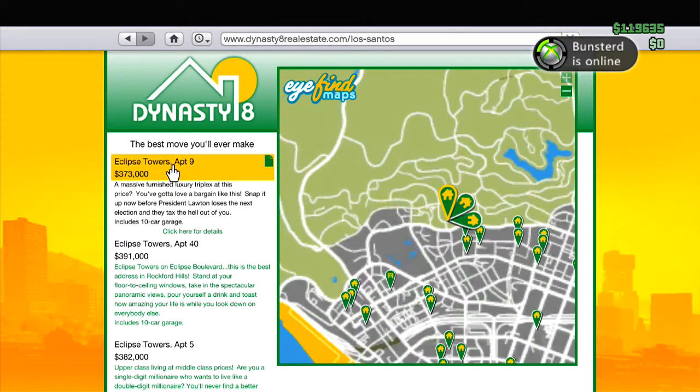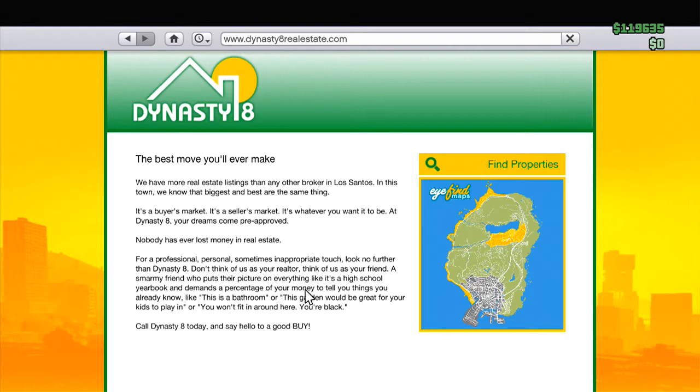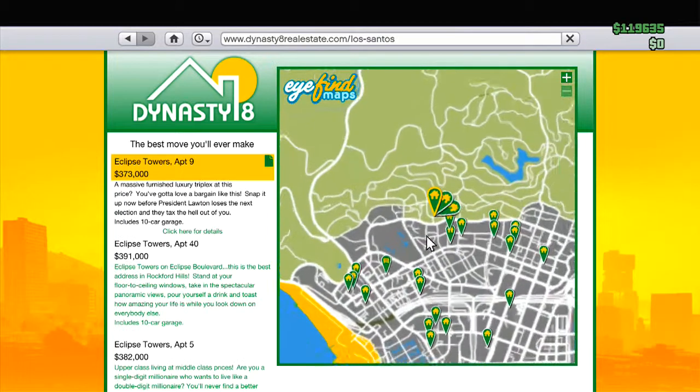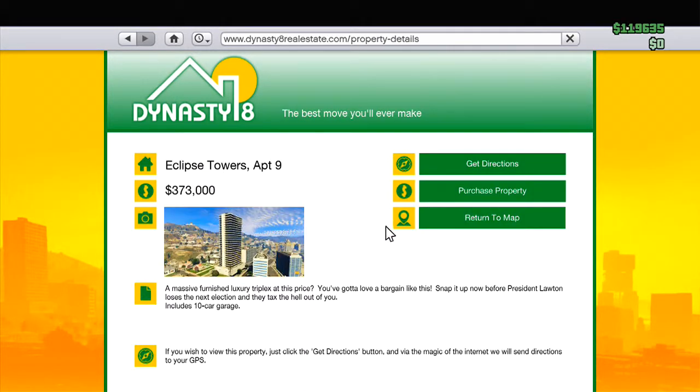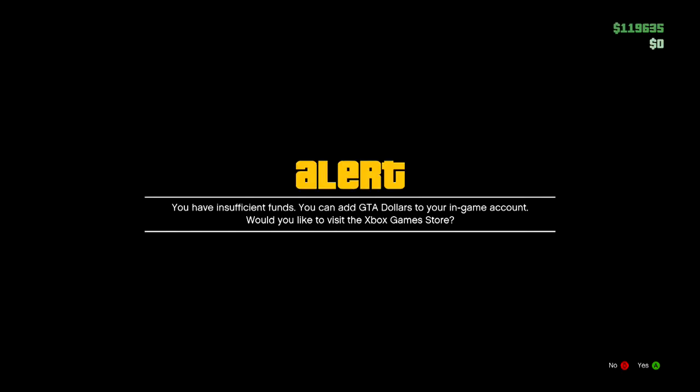Next, you're gonna wanna go to the website Dynasty8. If you don't know how to get there, go to Money and Services and Dynasty8 Real Estate. Click on the map and click on any property that you cannot purchase. A lot of videos haven't explained this properly, but you're gonna wanna hold down the start button for a couple seconds, then let go, hit A, and if you do it right this screen will pop up. Just hit B and then this will pop up.